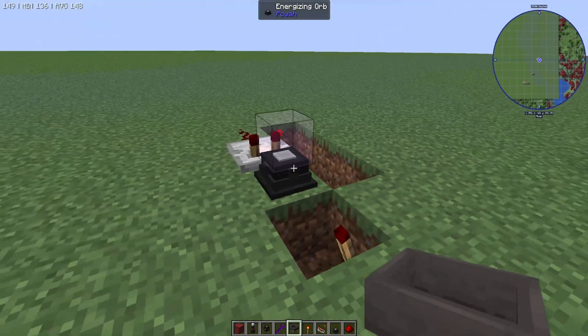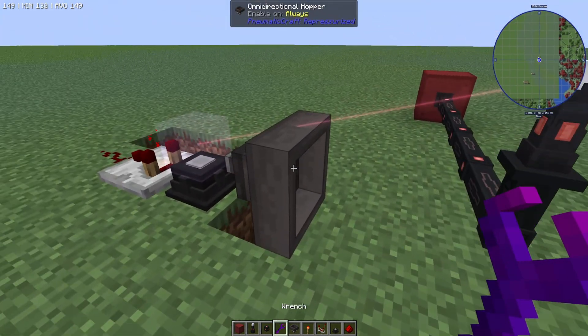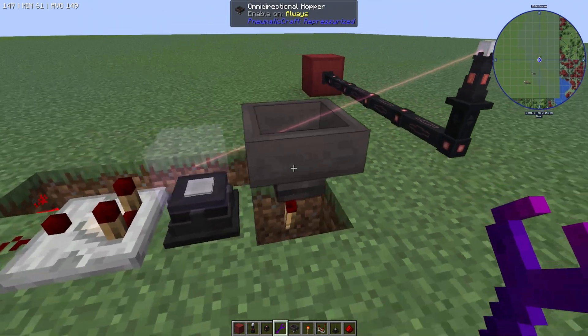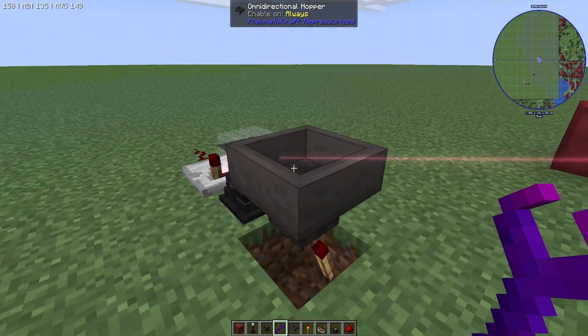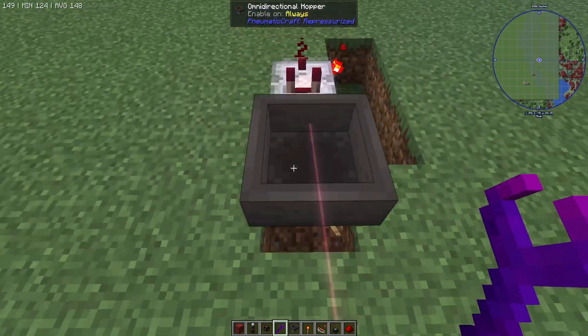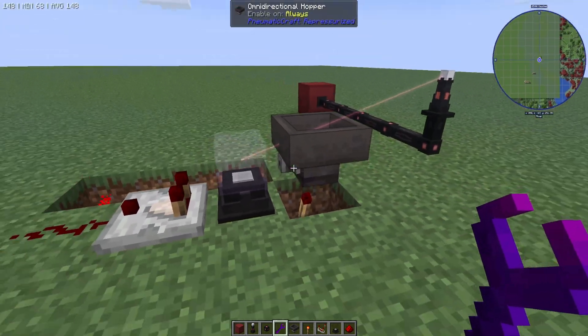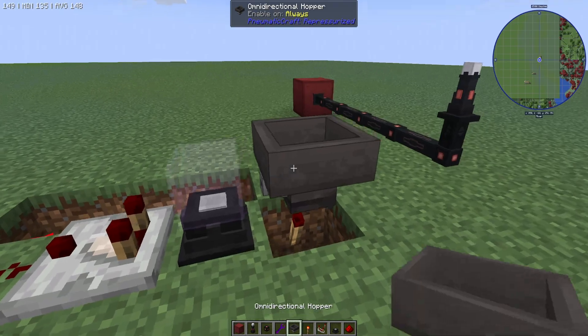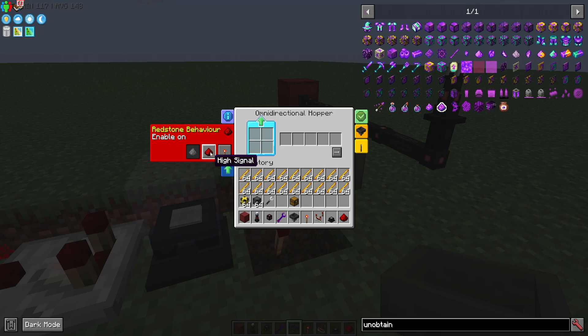So you want to drop your omnidirectional hopper so it is going into the energizing orb. You can use a wrench from pretty much any mod — the pipes wrench works as well as the power mod wrench — to rotate this upwards. You can place this by jumping up and shift-click placing it, but it's quite buggy on the energizing orb and often doesn't work. When you've got your omnidirectional hopper, you want to turn it into being enabled by redstone — either high signal or low signal, it doesn't really matter because it's on top of a torch. We'll put it on low signal for now.